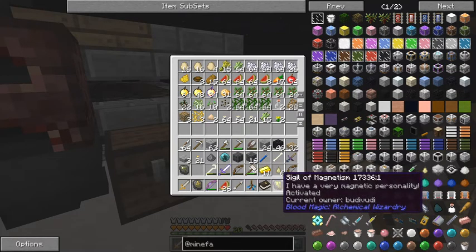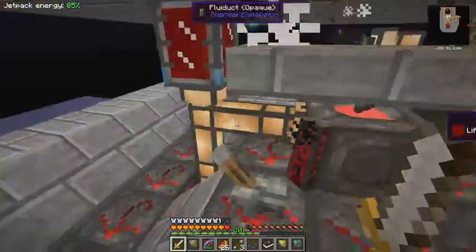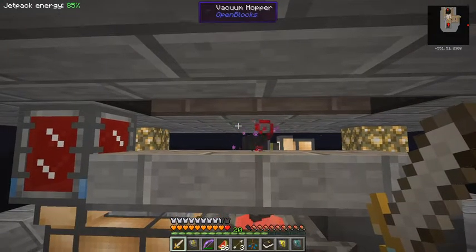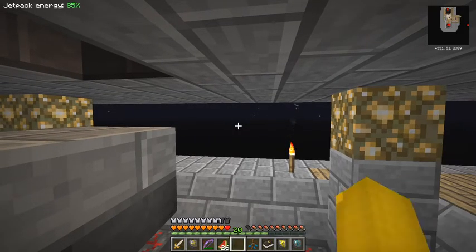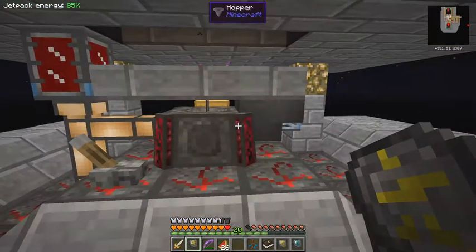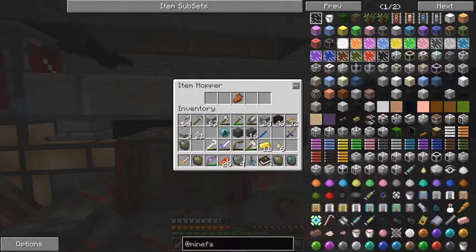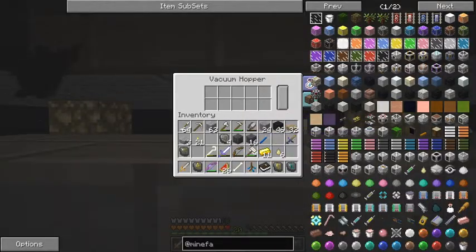Every time I slay something it keeps pulling stuff to me instead of going into the vacuum hopper because I've got this sigil of magnetism. I don't think those slates are reinforced yet. Let's put the stuff I don't want into the vacuum hopper and turn off the sigil of magnetism. Check this - they are still ordinary blank slates. There we go, got them at last. Let's put the magician's blood orb back in and get rid of this bone.